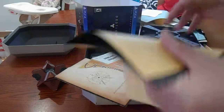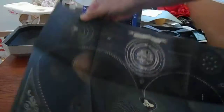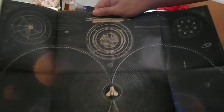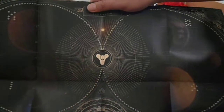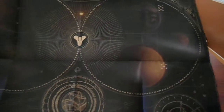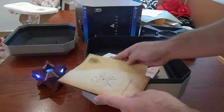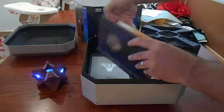And then what do we got here? Oh, this looks big. Oh, this is some nice paper — like a plastic-y feel to it. It's the solar system — it's upside down. Pretty cool.